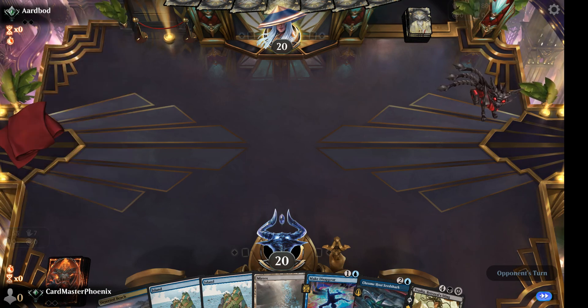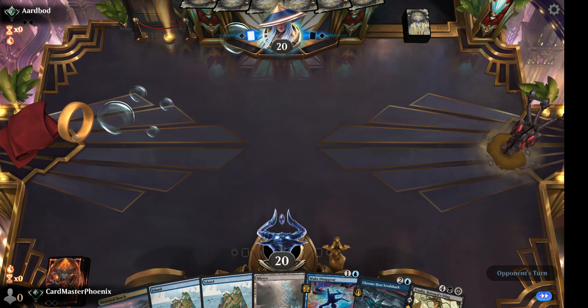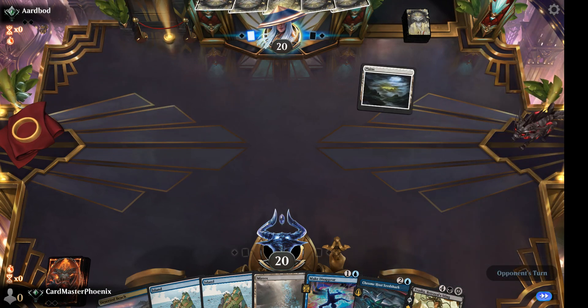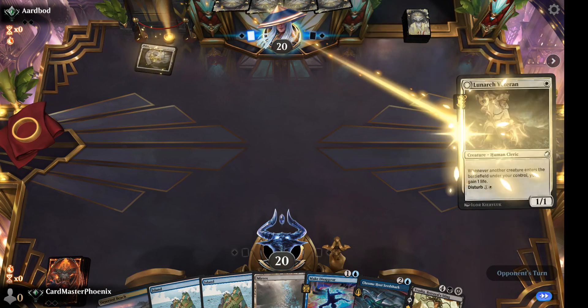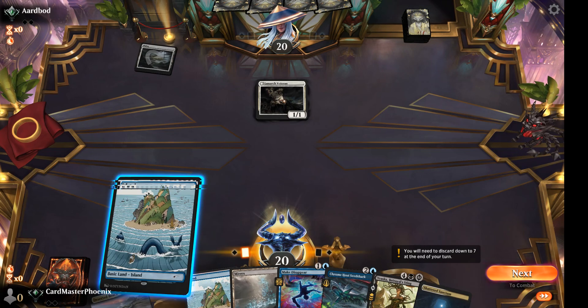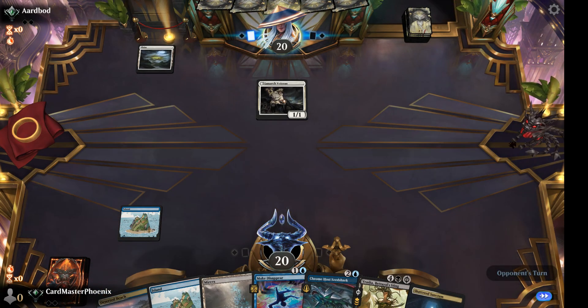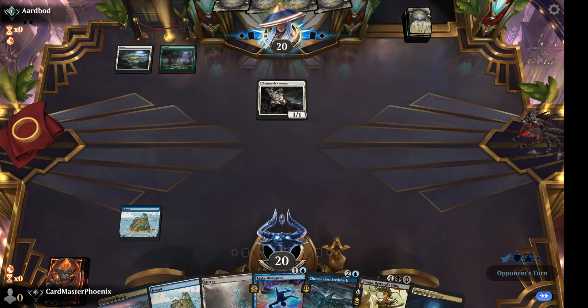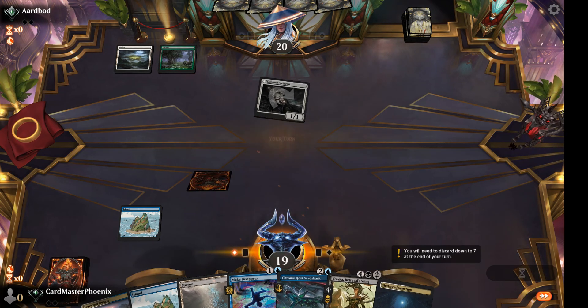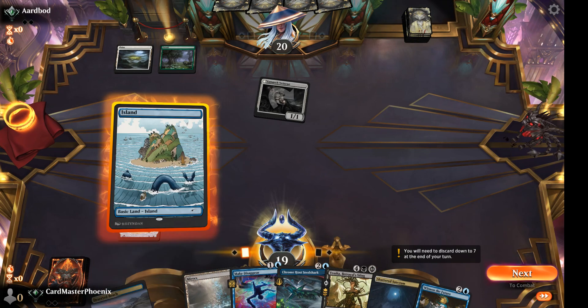I've seen upwards of 200, but you know. Okay, opponent's going to Planes and I'm going to repair it. Sure. Playing Island and pass. Forest — go to 19. We'll play another Island.